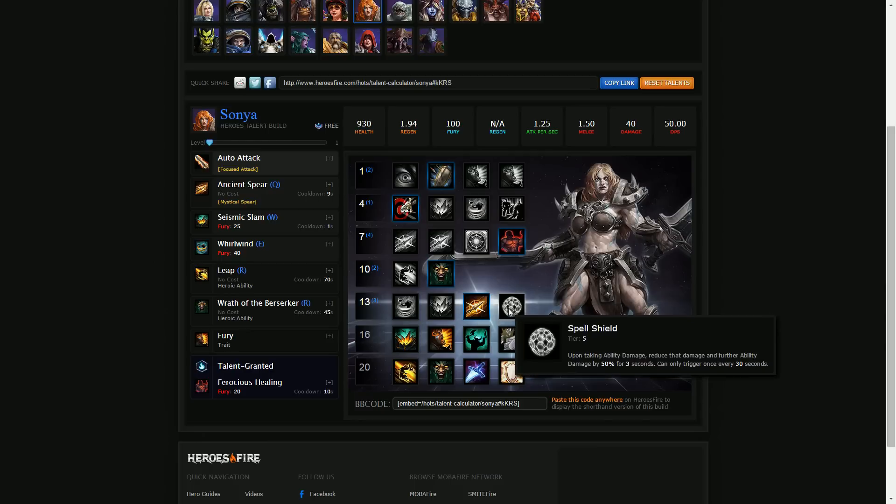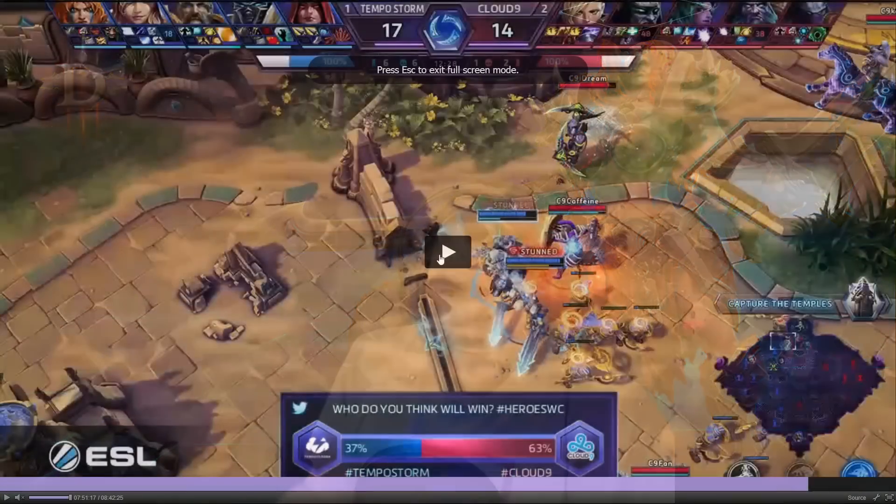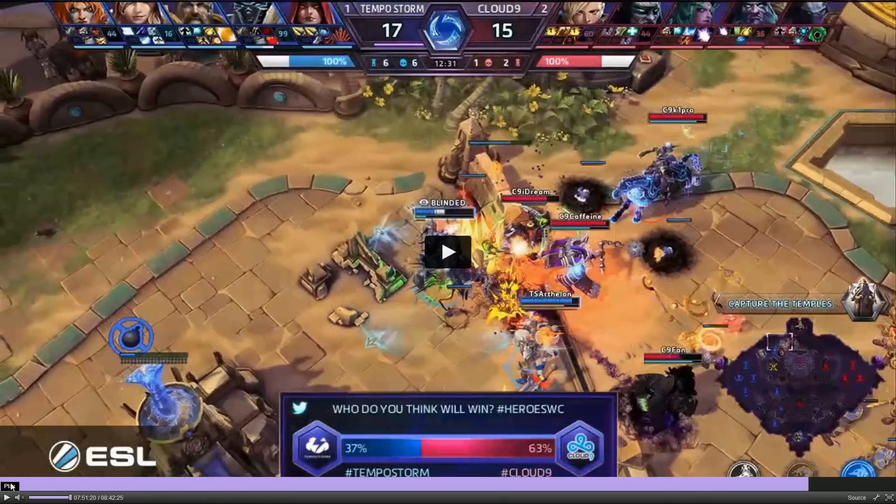The last talent was Nerves of Steel — 30% of your maximum health as a shield for 5 seconds. So Mystic Spear is really, really helpful in getting Sonya out of bad situations and getting her back in to chase people down. Let's jump back into this game. We can immediately see a huge amount of engage happening, trying to catch as many people as possible. Fan backing up here as Zeratul — he'd already engaged onto Arthas.